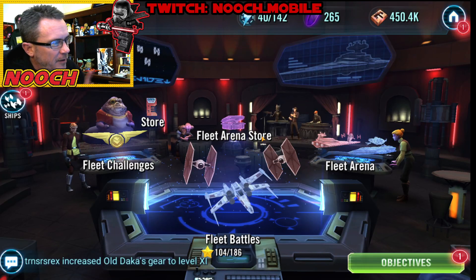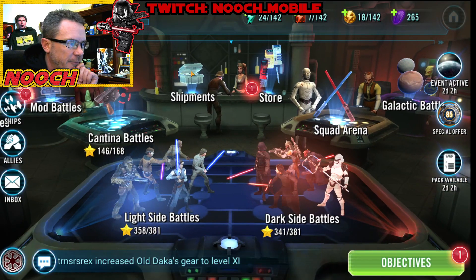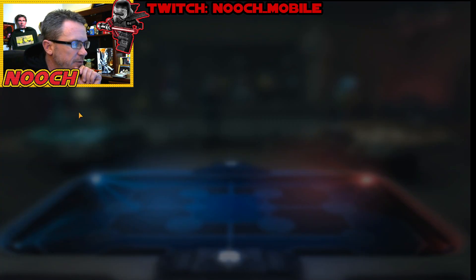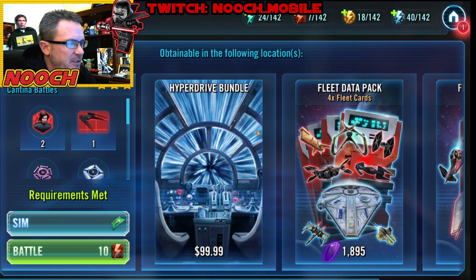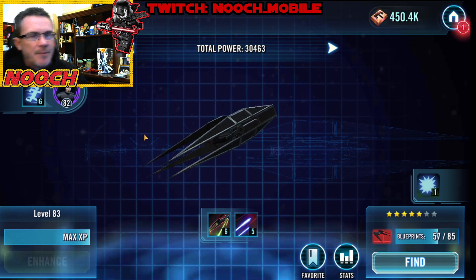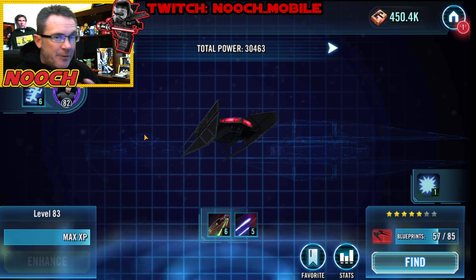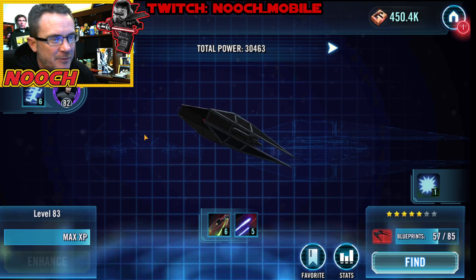Let's talk about how we're going to be handling that in the near future. There are two things Nooch is doing. Number one, Nooch is farming — I'm back to farming the TIE Silencer, which is farmed on Kylo Ren Unmasked's node. I'm going to get Kylo Ren's ship to seven stars. Probably about that time I might be at level 85 and be able to start gearing up Kylo to gear 11 and 12. That could be a really good combo — I could start mowing down some folks with this ship.